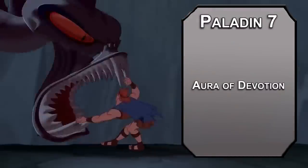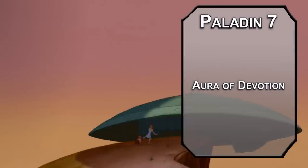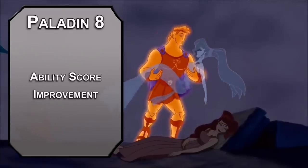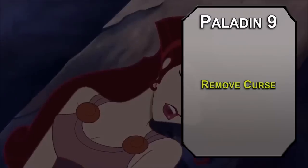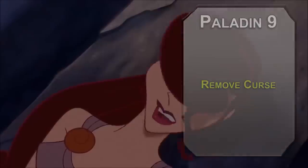Seventh level Devotion paladins get Aura of Devotion, another 10-foot radius that makes your allies immune to being charmed. And really, who could betray Hercules? He's such a nice boy. Eighth level paladins get another ability score improvement — more strength means more damage, which means Hydras die faster and Thebes stays safer, longer. Ninth level paladins can learn third level spells: Remove Curse removes a curse on one person or an object, so you can free any would-be paramours from the clutches of a nefarious uncle.